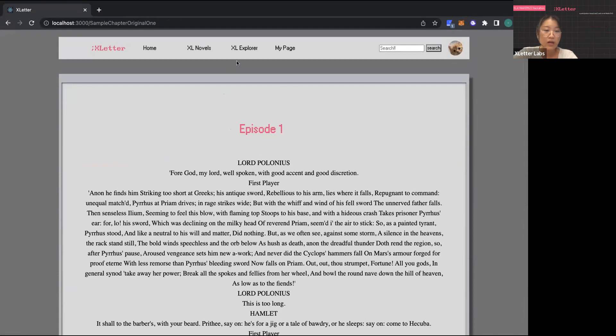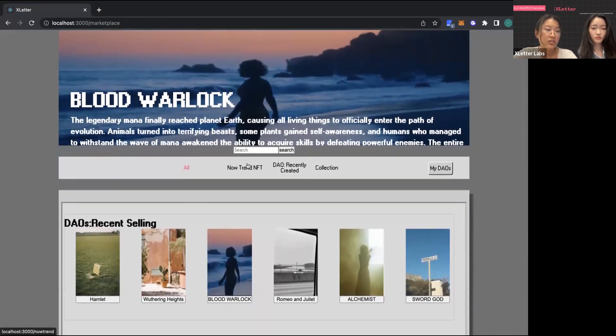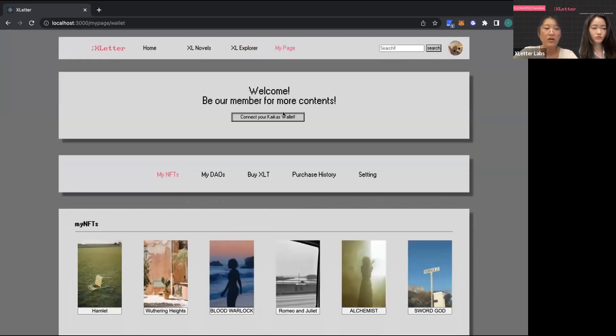On the demo website, clicking a novel shows the detail page — readers can access web novel chapters after paying a certain amount of XLT per episode. The "Join DAO" button directs users to OpenSea to purchase the Membership NFT. XL Explorer shows a ranking of DAOs by collection; users can access the applicable DAO page and join depending on the amount they pay. On the "My Page," users can check their current participating DAOs, owned NFTs, purchase history, XLT balance, and manage account information.